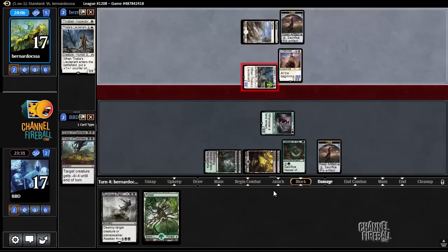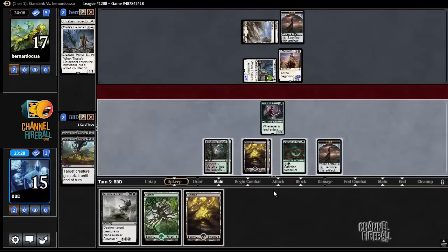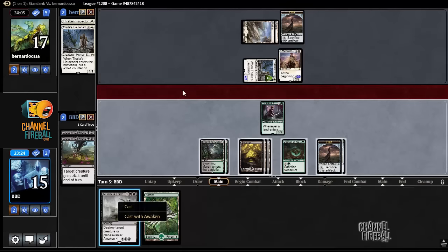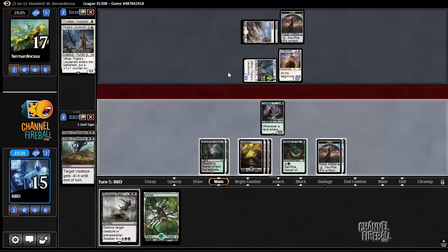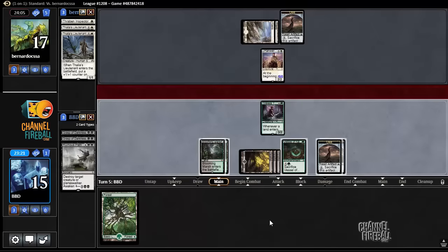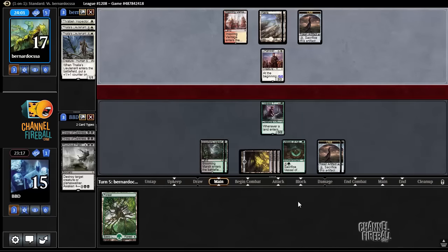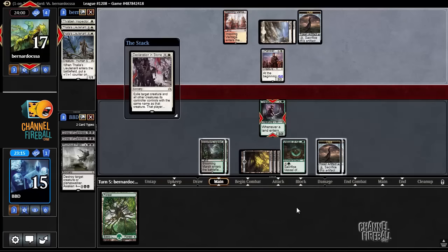Probably going to start trading it off here soon. Or alternatively, what I can do is Ruinous Path this, and then I can sit here with a Tracker and our opponent can't attack because I can block, sac clue. But I want to get Decklestoned.